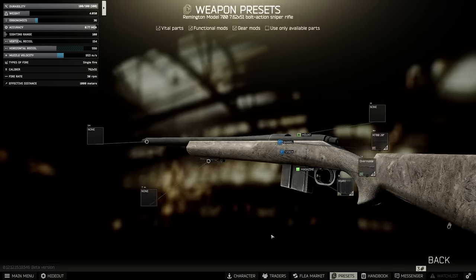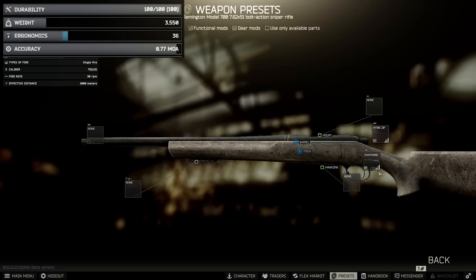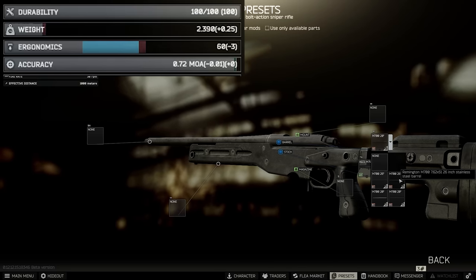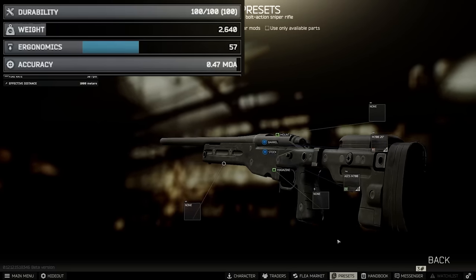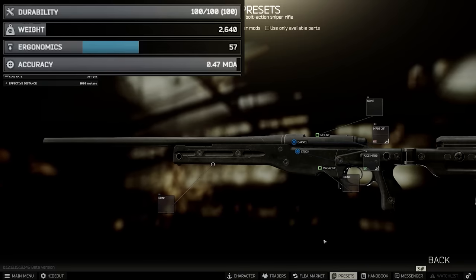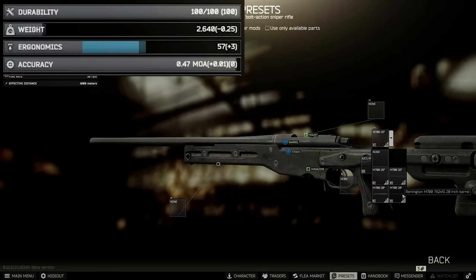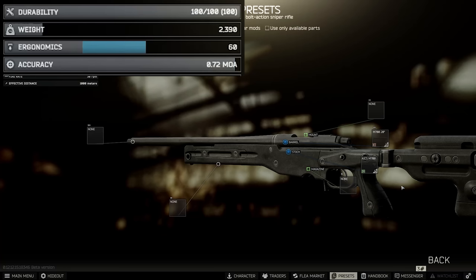In second place we have the M700. This weapon is super modular, with the AICS stock giving accuracy improvements along with the 26-inch barrel. Interestingly, you cannot attach anything to this barrel at all, so although you can get to 0.7 MOA unsuppressed with this setup, to suppress the weapon you have to drop down to the 20-inch barrels and use either the T-Lock, the Gemtech, or the SRD to get it to 0.71.